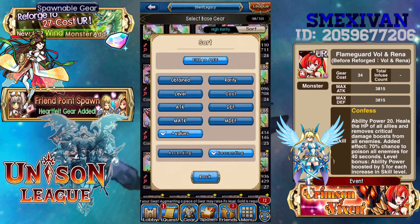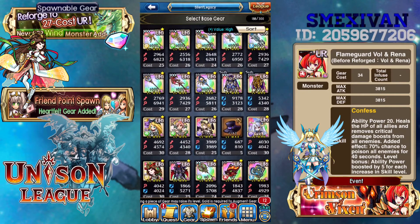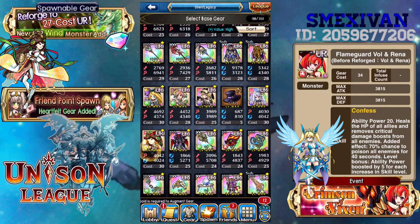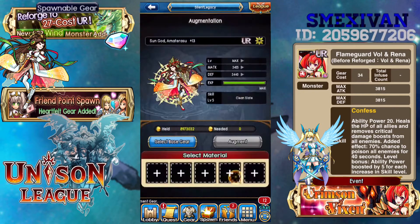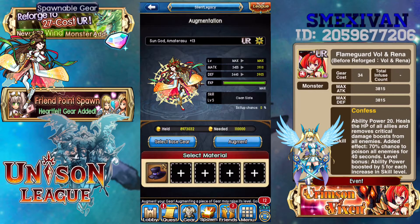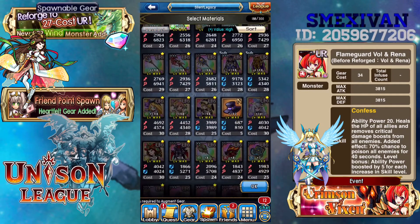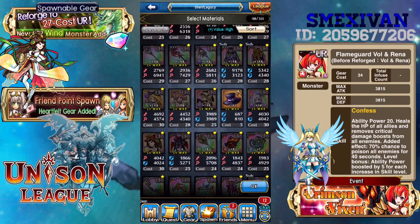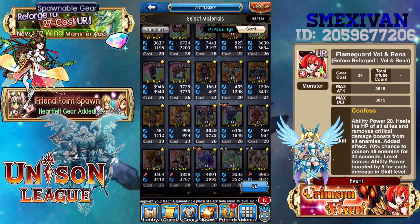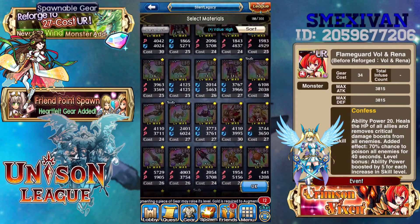Let's go ahead and show you the plus 198s I currently have. These are all the plus 198s I have right now. Let's say if I want to boost Alma — she's already a plus 13 — I can add her, but that unfortunately wouldn't max her out. As you can see, the stats on the right are not maxed out for Alma. So we're not going to actually do it just yet; we're going to wait until it's actually 1 plus 98. You get gold, and you can just pick any one of these gears you want.